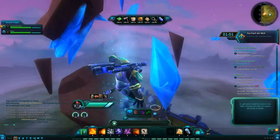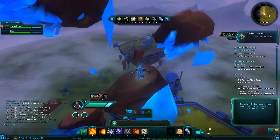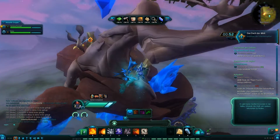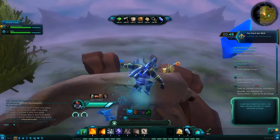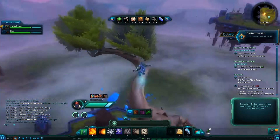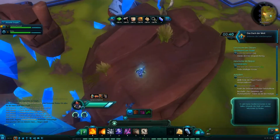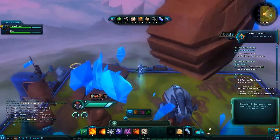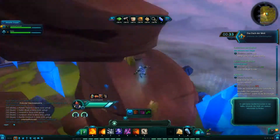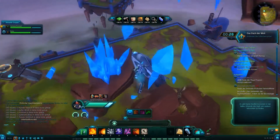Kannst du nämlich nach ganz oben springen, glaub ich, oder? Erklimme die Speerspitze. Hier ist sogar noch mal einer unten. Hier ganz oben, meine ich. Nein! Oh, Glückauf. Bin nicht gestorben. Wo ist der Scheiß-Flüschtier? Es lag direkt am Fuß des Berges, aber ich bin zu schlecht gerade, um da hochzuspringen. Ich fall die ganze Zeit wieder runter.